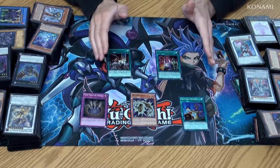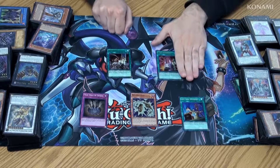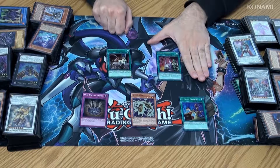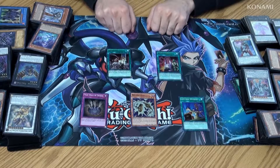So you want to make all of your plays and attacks first, and then set as many traps from your hand as possible, and use Card of Demise to get some more cards, which you can then set, or if you haven't used your normal summon for the turn, you can summon a monster as well.